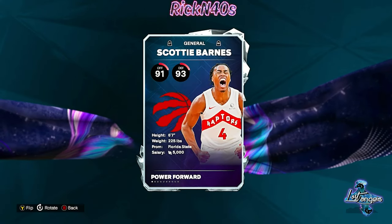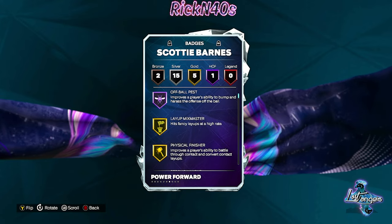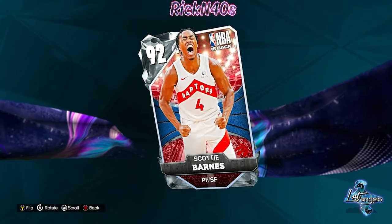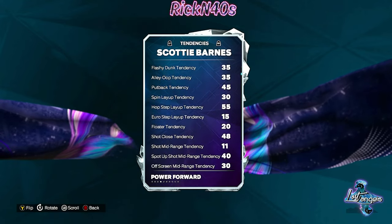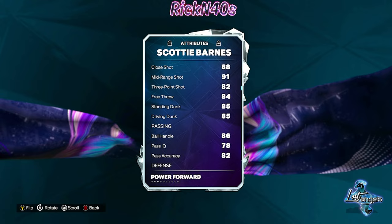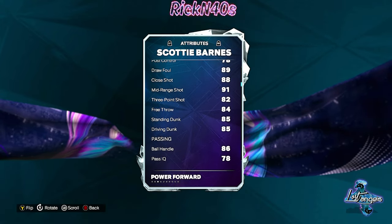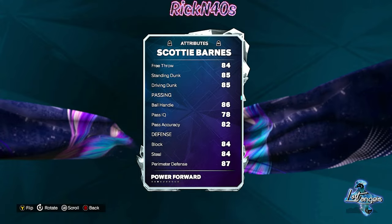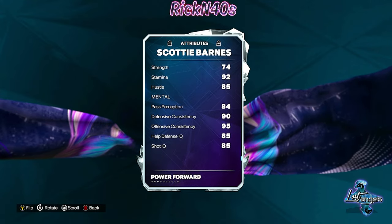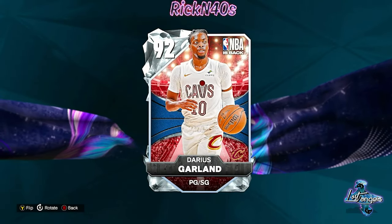Let's look at Scotty Barnes — he's a 92 overall. Am I looking for a power forward slash small forward like a diamond Scotty Barnes right now? No, honestly I feel like I have a better card already. He has 85 standing dunk, 85 driving dunk, and 82 three-point shot. Scotty's not stacking up — it's a 92 overall, so are you really looking for him to stack up like that?